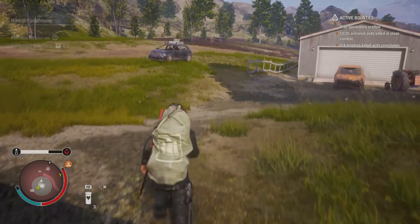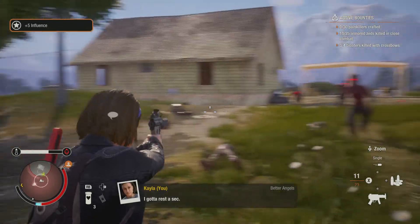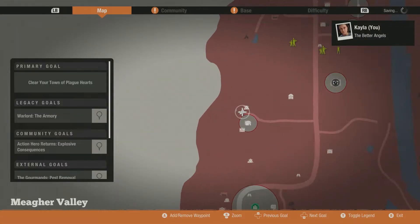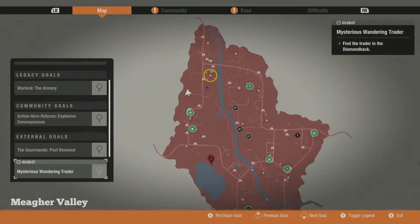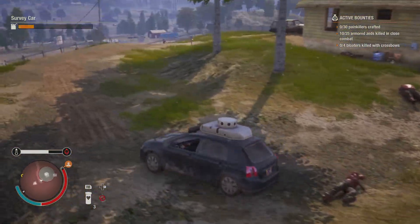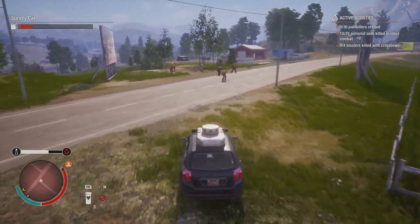My problem right now with this surge is that I killed the plague heart, so there shouldn't be any red zombies in this area. Oh — we have a wandering trader! We need to go check that out, we may have some very useful things. Let's put this character away... actually no, I'll just keep playing with her. I did want to switch to a makeshift suppressor gun just to show you what it will cost.